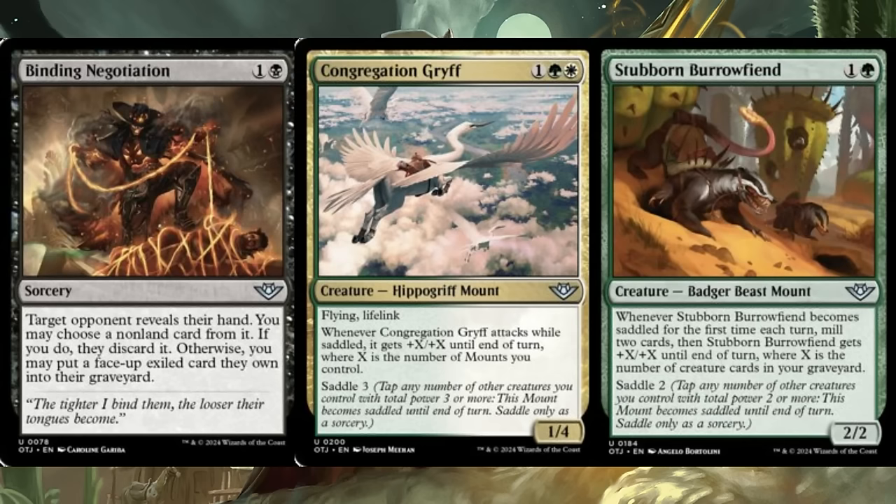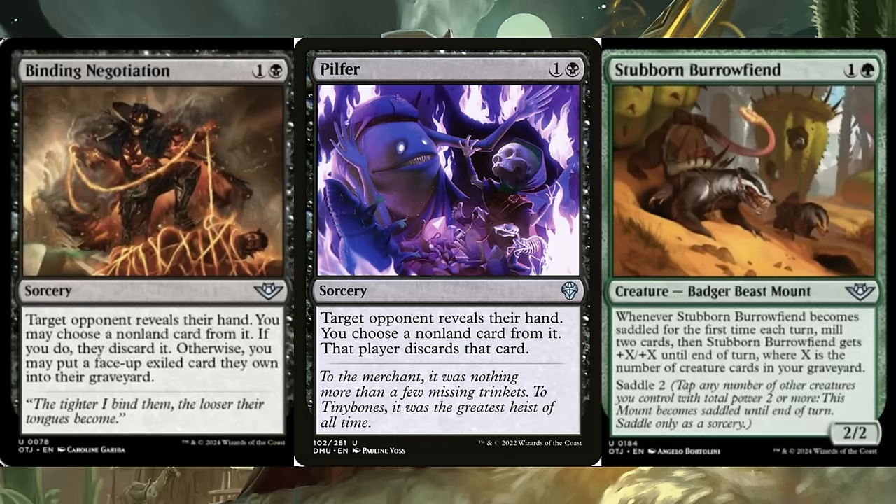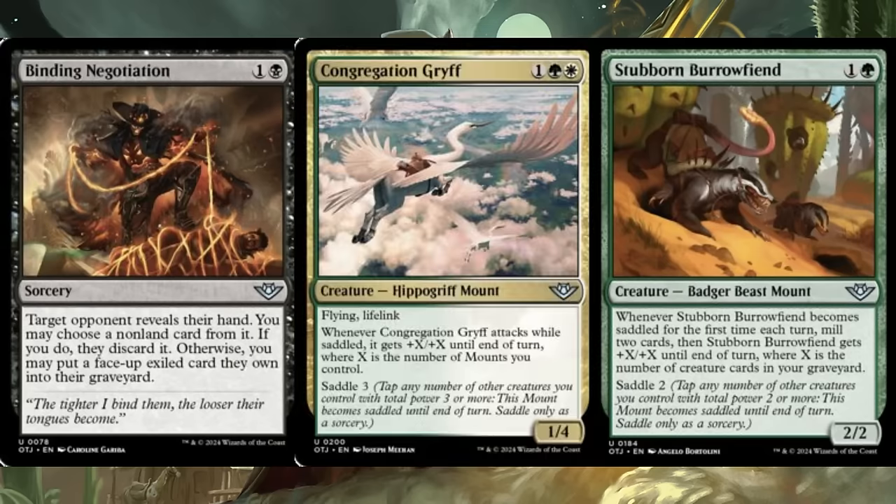Binding Negotiation is two mana, one and a black, for a sorcery: target opponent reveals their hand, you may choose a non-land card for them to discard, otherwise you may put a face-up exiled card they own into their graveyard. A cool way to commit a crime, and it might almost be standard playable — you can target plotted cards in exile or adventure creatures in graveyards. I've played Pilfer in decks recently, so I can see myself trying this.